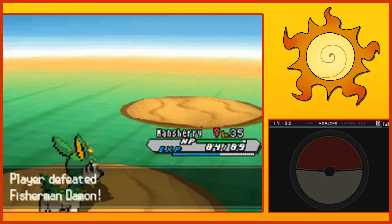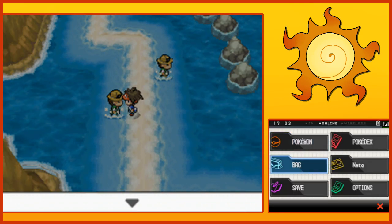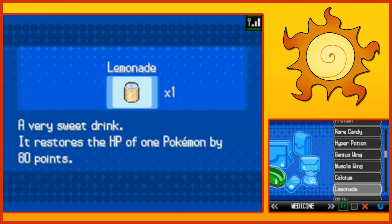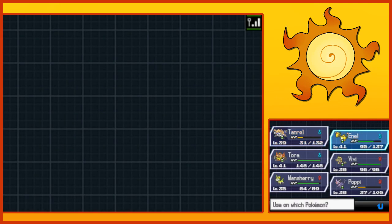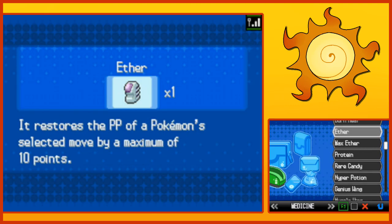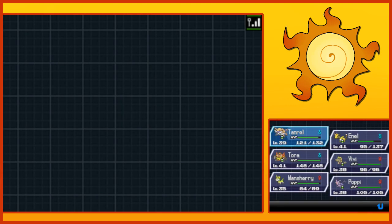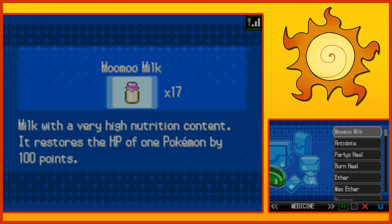Gaining experience for everyone. The last game was nice to take my mind off fishing for a bit. Well, I'm glad I could be of service to you, sir. Let's go back to our bag and get some more healing items out. I'll give the lemonade to Poppy. Perfect. And then we also have some Moomoo Milk left — yeah, we have a lot. Give that to Tamriel. And we are back in business.